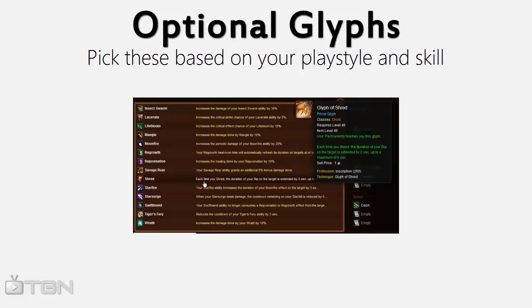The choice still remains essentially the same. If you're new to Feral and using Mangle a lot more than Shred, the 10% increase will help a lot. If you don't use Mangle as much and you're starting to use Shred on a regular basis, then Glyph of Shred will help you with your rotation and give you a lot more free combo points.